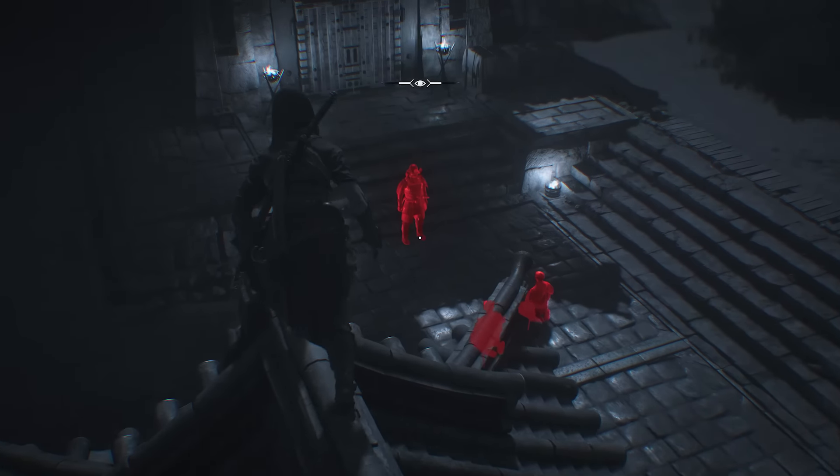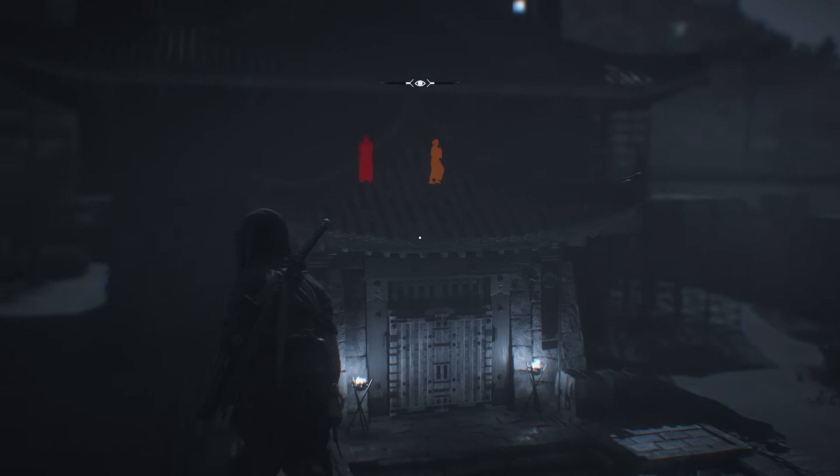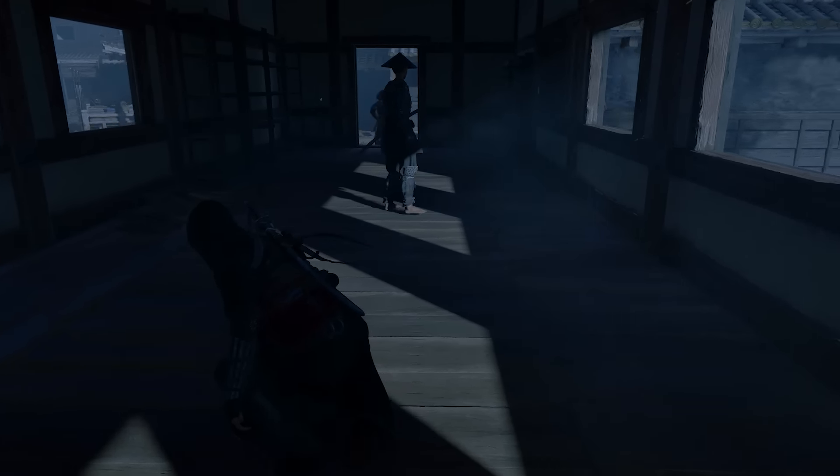Naoe also has Eagle Vision, the classic AC ability, which allows us to spot enemies hiding behind walls and notice important sounds. While Observe and Eagle Vision function separately, they can also work together. Combining the two lets us reveal, tag, and monitor enemies through walls — especially useful to avoid accidentally walking into a room full of hostile samurai.